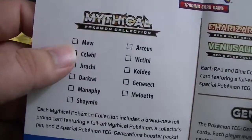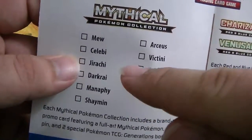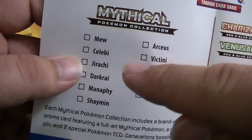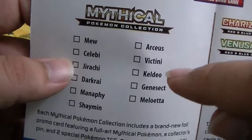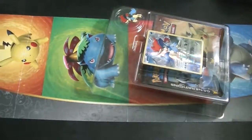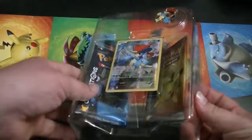I think I started showing you guys these with Jirachi, but I have Mew and Celebi also saved up for something special. Anyway, we are now at Keldeo, so that means Genesect and Meloetta are still to come. Let me check one thing real quick.